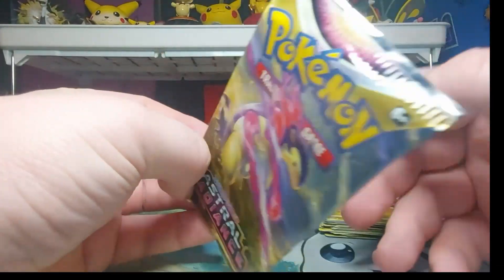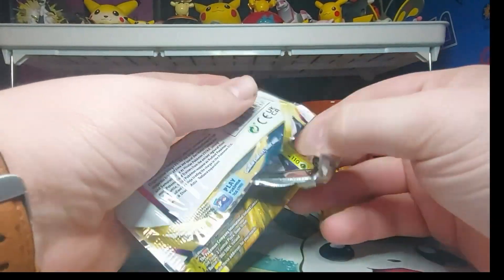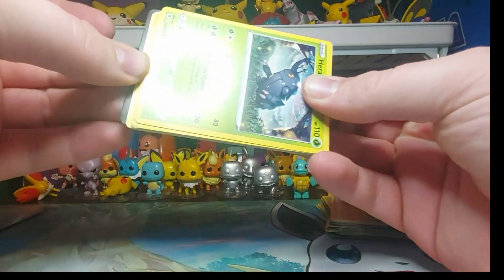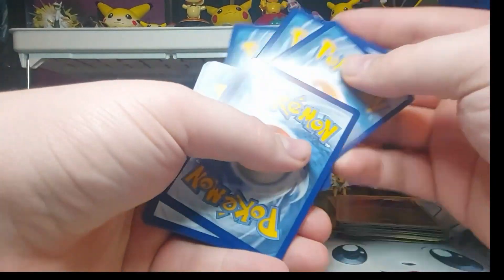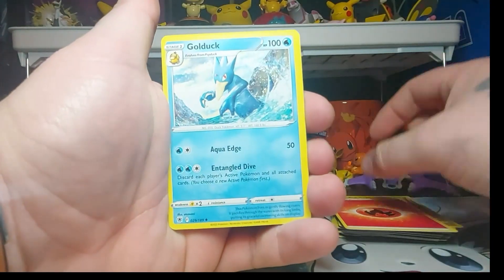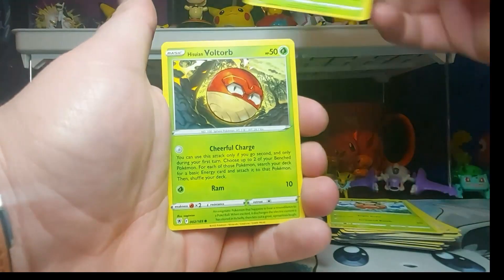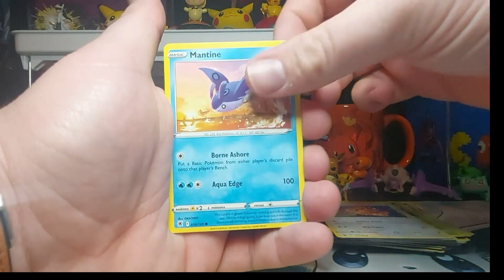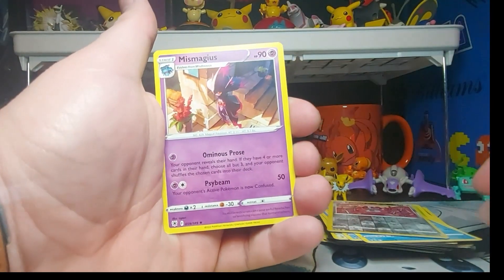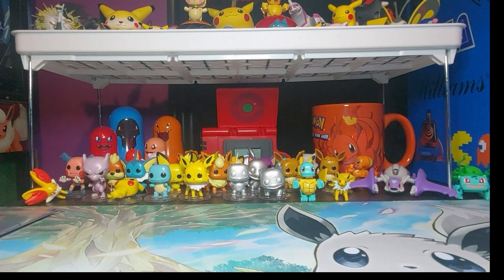Get into our last pack, our second pack of Astral Radiance — can we get some last pack magic? One, two, three, four to the front. Fire Energy, Coba Berry, grant, Hisuian Electrode, Heracross, Hisuian Voltorb, Teddiursa, Mantine, Hisuian Basculin, Pawniard, reverse, and a Mr. Mime non-holo rare.